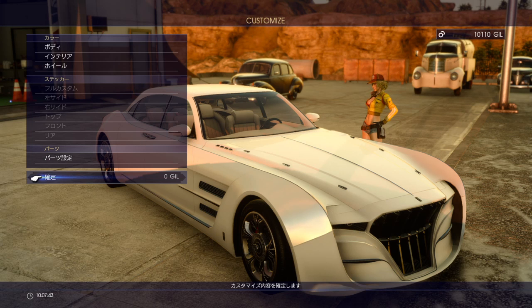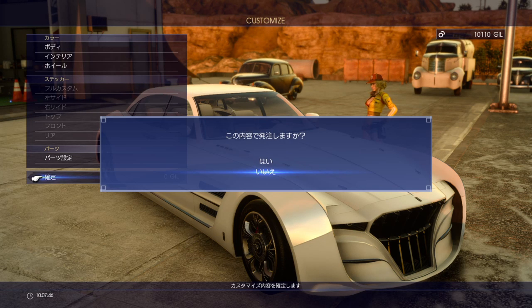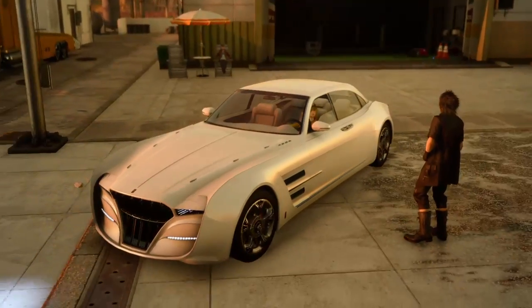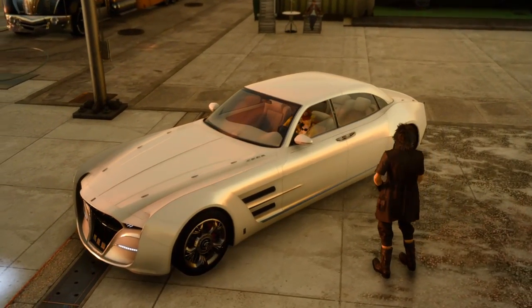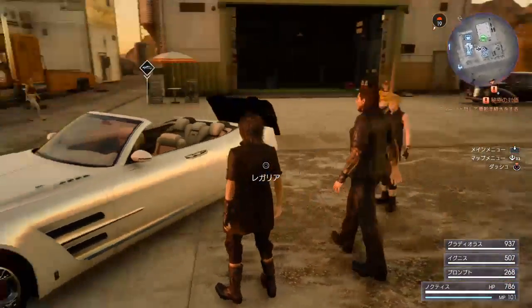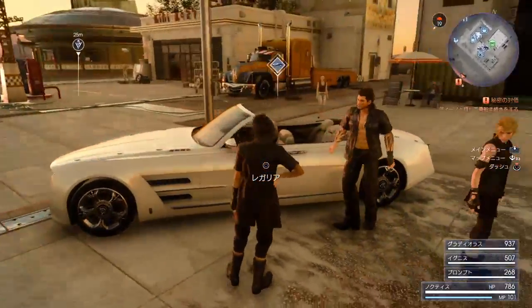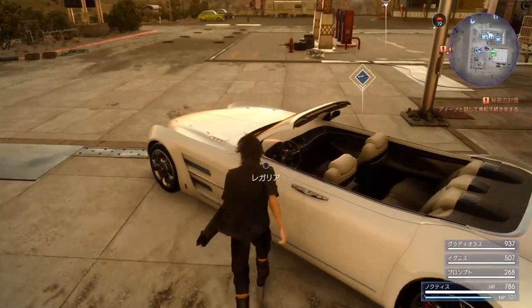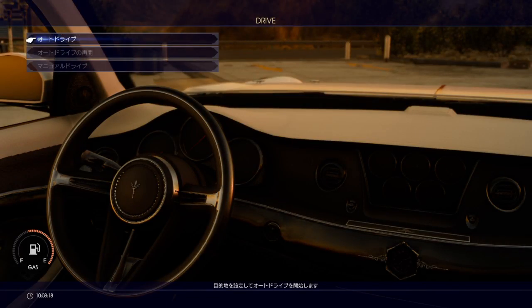You go down here and accept the customization. After this is done you get a short presentation of your car — you can see it's all white. So let's go for a spin and see what it looks like on the road.